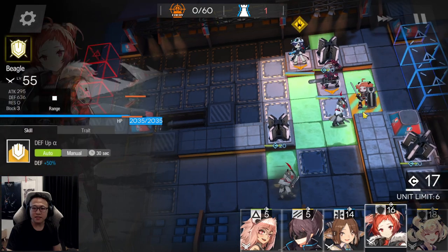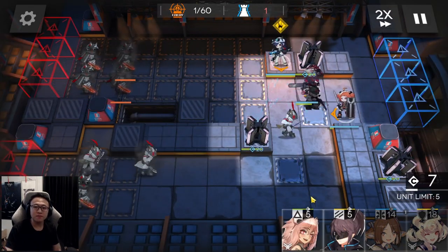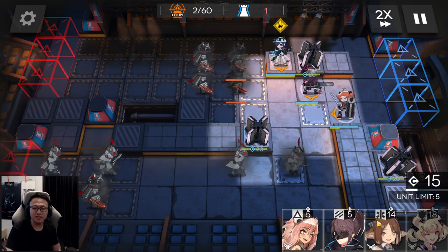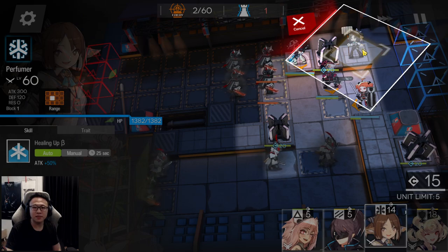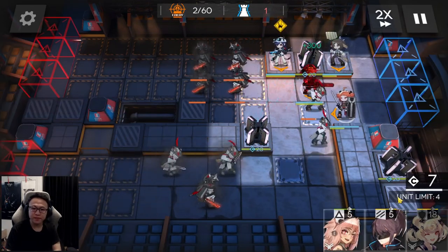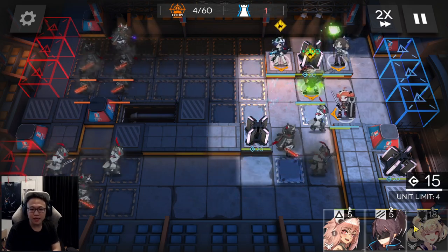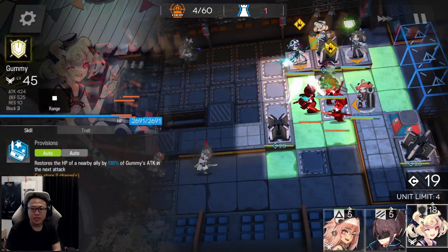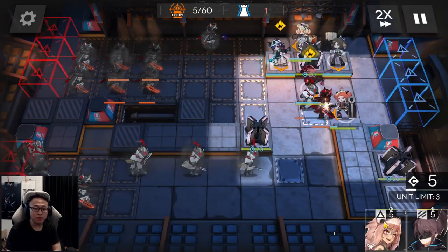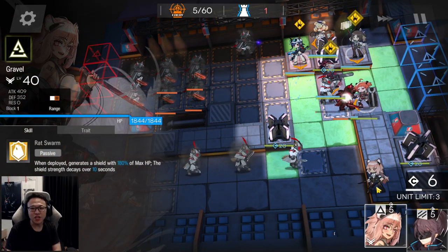Next, place a Defender right over here — direction doesn't matter much for this one. We're going to place a Multi-Target Medic facing downwards behind this Defender to provide support. Then place your Healing Defender over here facing to the left. If you need to put a Vanguard, place your Vanguard here as well and let them do the DP charging.